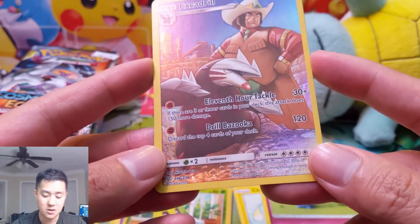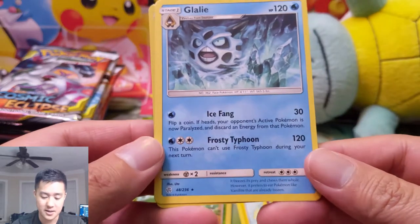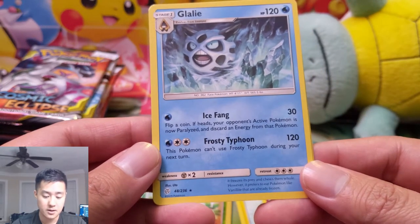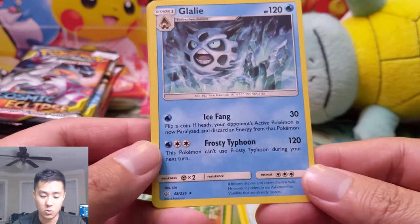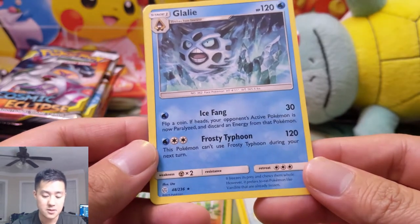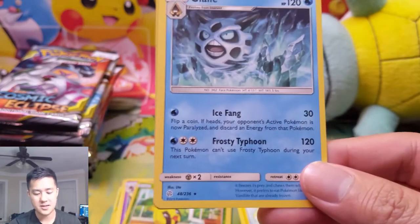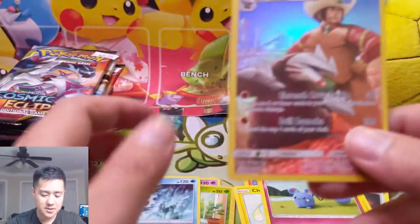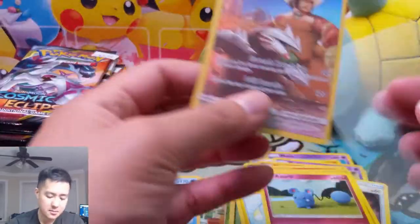And then Drill Bazooka — discard the top four cards in your deck. Let's get Galely: Ice Fang — flip a coin, if heads your opponent's Pokemon is paralyzed and discard an energy card. That's pretty cool. And then Frosty Typhoon — you can't use Frosty Typhoon on your next turn. Galely with Will — is that worth it? Paralyze, take away energies? I doubt it, but that's not bad.